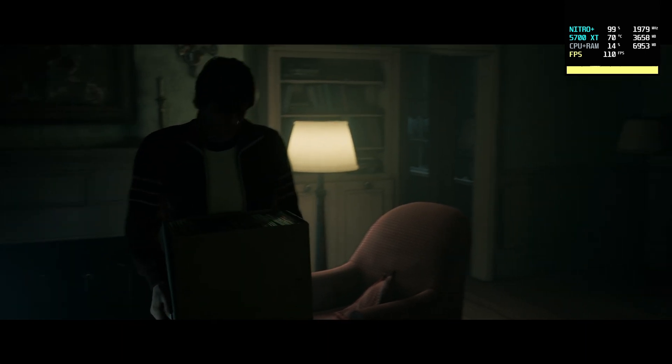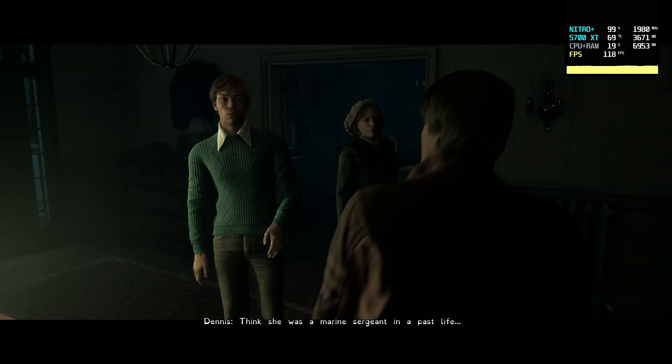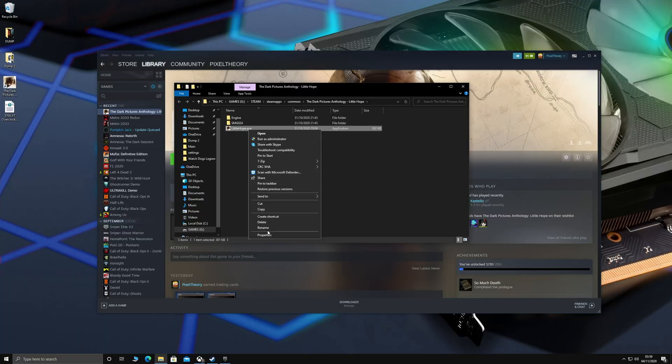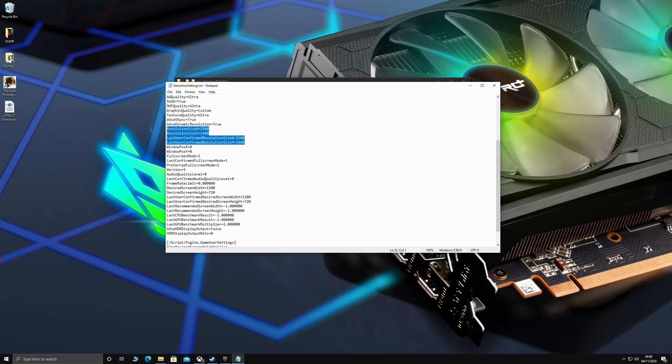Now, I'm pretty confident that it's not possible to get this working any other way, at least not unless it gets patched by the developers. I've tried disabling fullscreen optimizations via the game's exe file, I've tried toggling back and forth between the display modes in-game, and I've even tried making various tweaks to the game's config file. And put simply, nothing appears to be working.